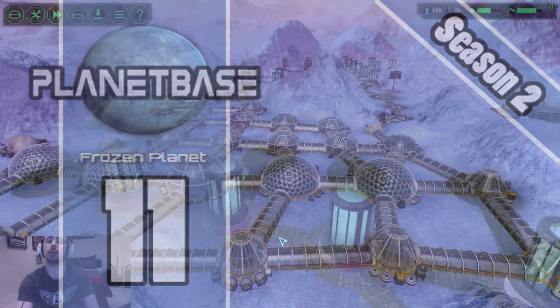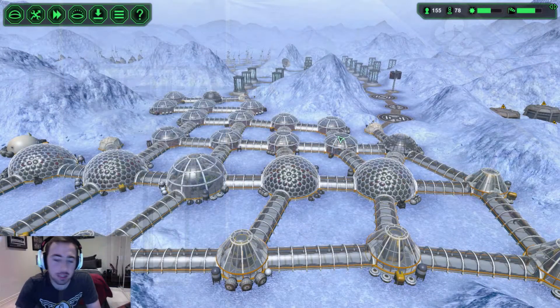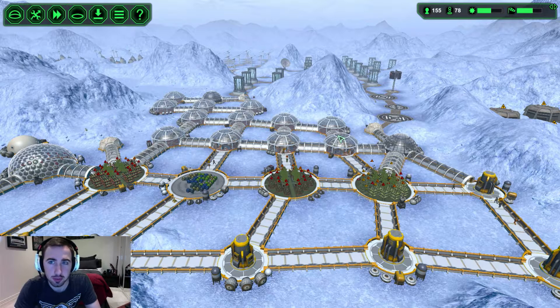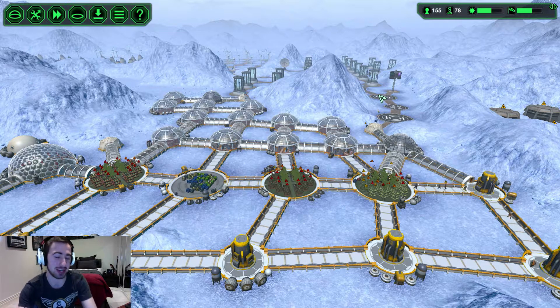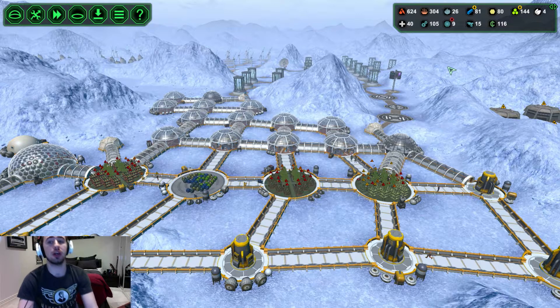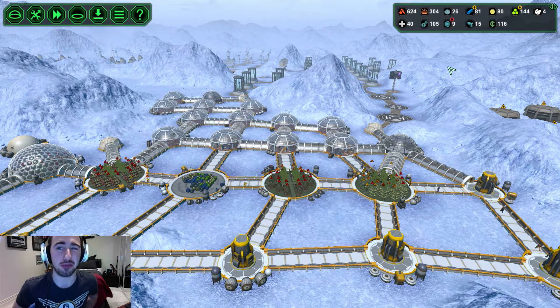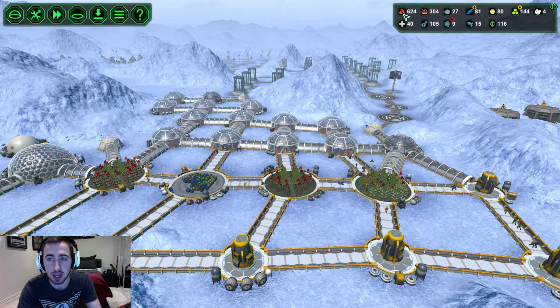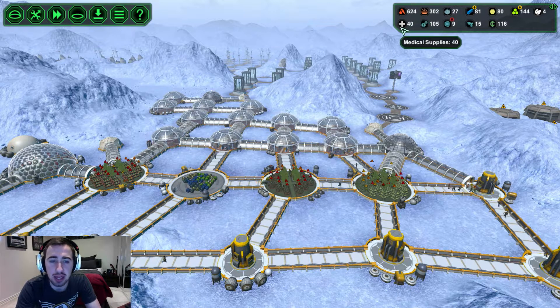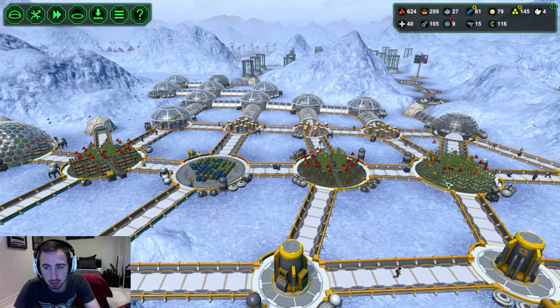Welcome back to another episode of Planet Base. The base has been going really well - got to the point where we were overproducing food. I've kind of rebalanced it, we're back down to 600. We almost hit 3,000 food - all vegetables and almost 500 meals - which was taking up all my storage, so I literally shut down all food production and have now just re-enabled it.